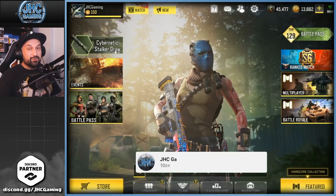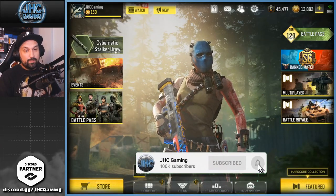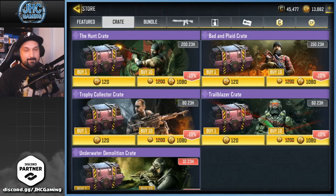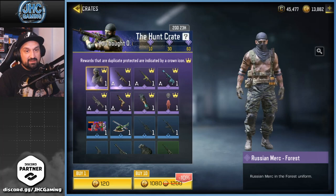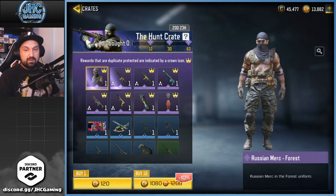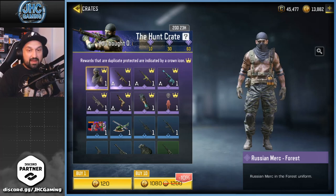What's up guys, Johnny here back with a brand new COD Mobile video today — crate opening! We didn't have a crate last Sunday, but we got one today. It's one of these crates again. It's not great, but the soldier is awesome. A Russian Merc is here — forest skin — and it's our first Russian Merc. I don't know if we're gonna get more or other versions of that one.